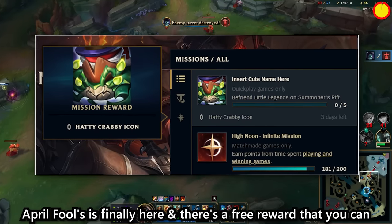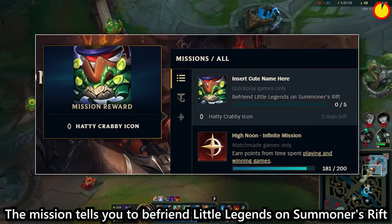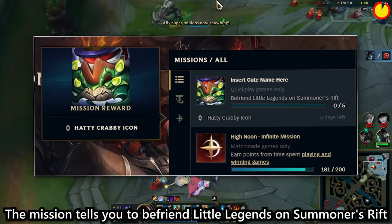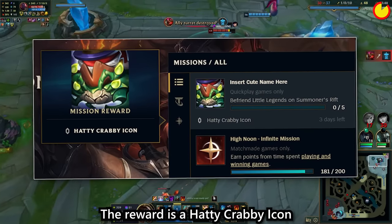April Fools is finally here and there's a free reward you can get if you complete the mission in the client now. The mission tells you to befriend Little Legends on Summoner's Rift and it only works for quick play games. The reward is a Hattie Krabby icon.